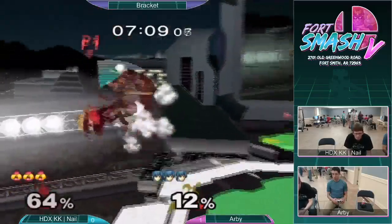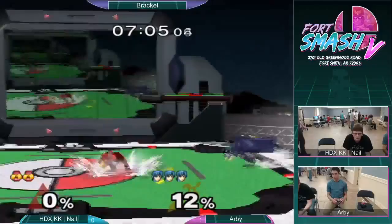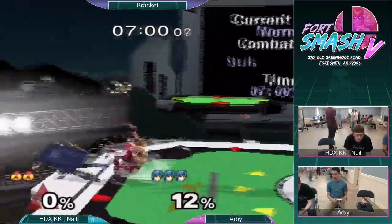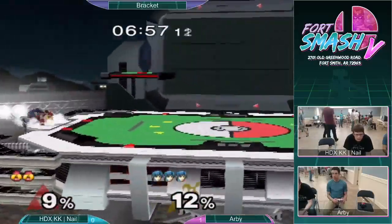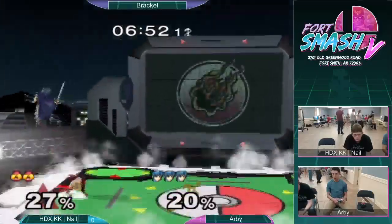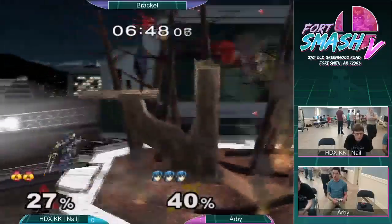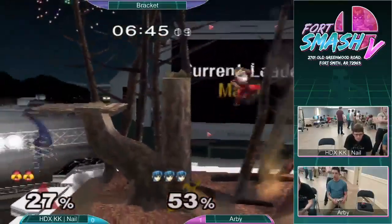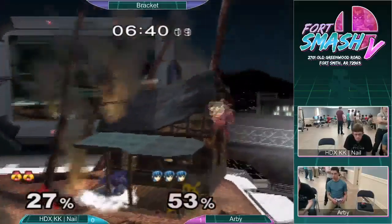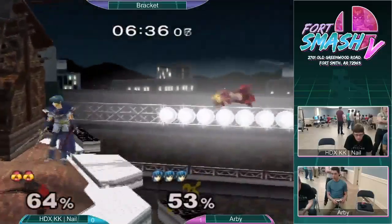Challenger approaches — Drew 2 on commentary with Mulyan. Not looking good for Nail. Arby with the style and flair, very stylish. Arby just punishing so hard every time he gets a hit. Nail not able to do much. Another downer — that's just vicious. Arby just styling really hard, it's probably hitting hard psychologically for Nail.